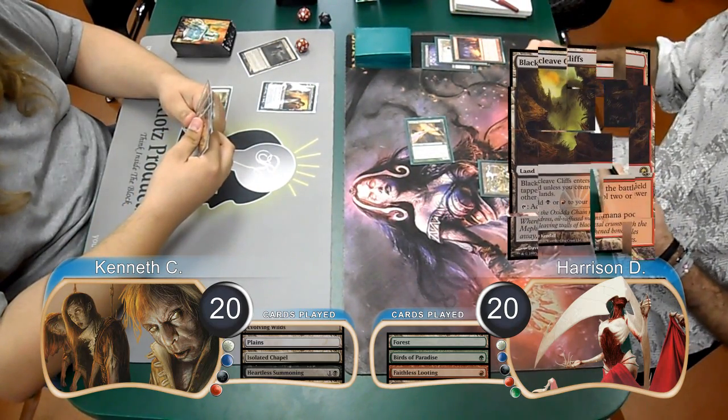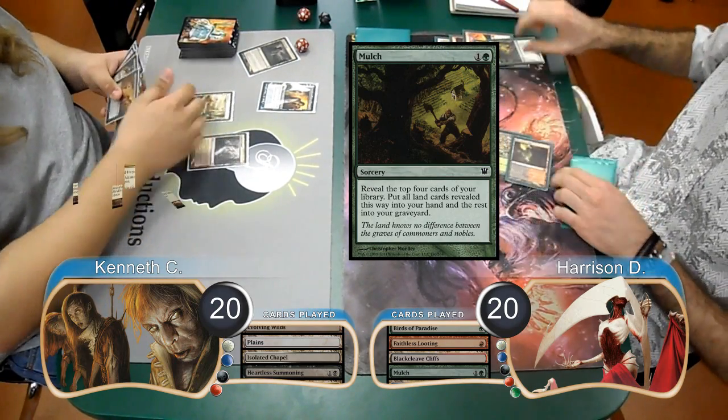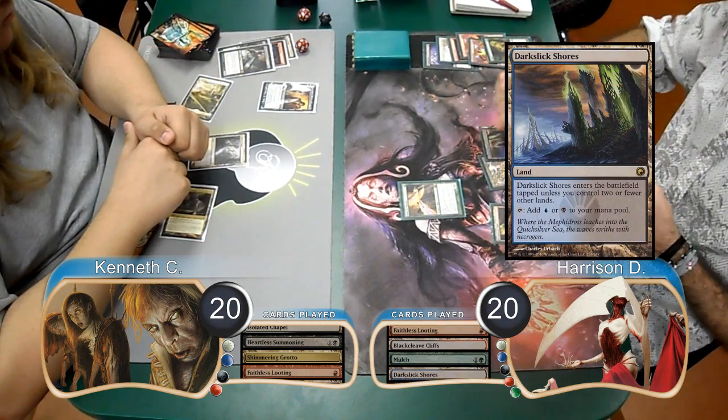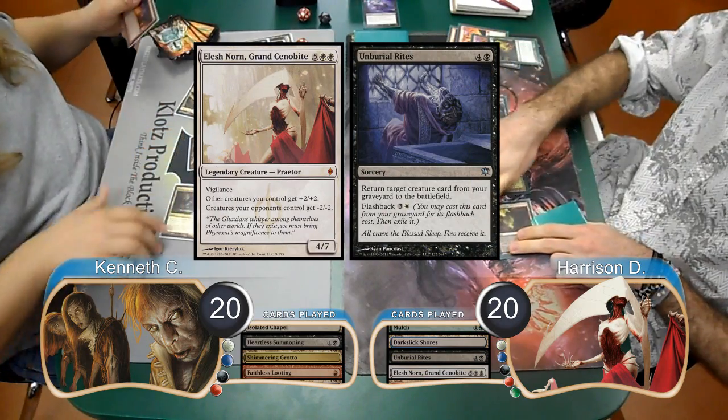Harrison cast a Faithless Looting with his Birds of Paradise to draw and discard 2 cards. He then laid down a Blackcleave Cliffs and used a Mulch, finding himself 2 more lands. Kenneth then laid down a Shimmering Grotto and cast a Faithless Looting of his own. Harrison then played a Dark Slick Shores and flashed back his Unburial Rites from his graveyard.